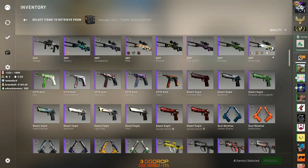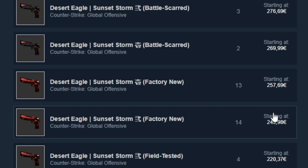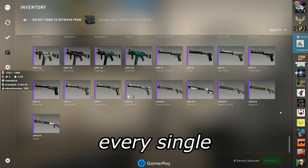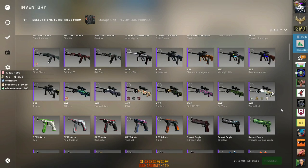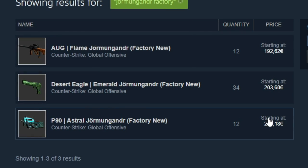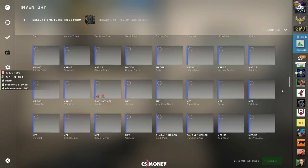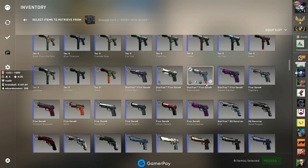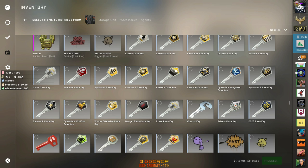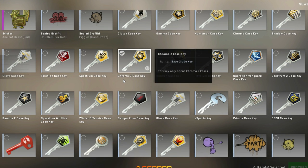In this storage unit I have every single purple — Sunset Storm FN, 250 euro each. Every single skin — I just kept them and they've gone up so much. Just these three items in this box is 600 euro. And every single blue in CS:GO — oh this one I forgot I had still. I have the keys too — first thing I did when they made them non-tradable was I bought a full set. Tradable keys are cool, not gonna lie.